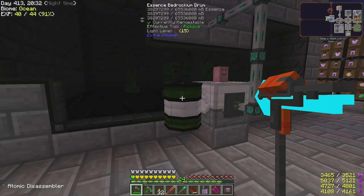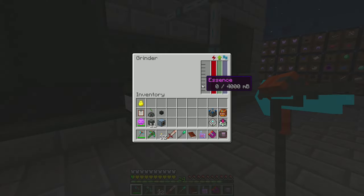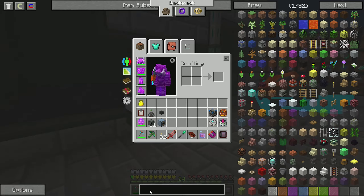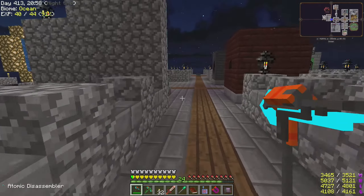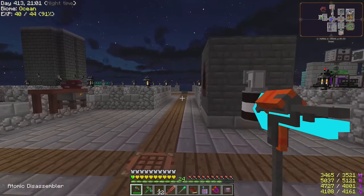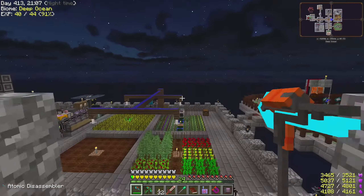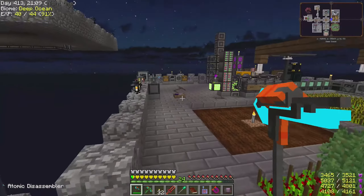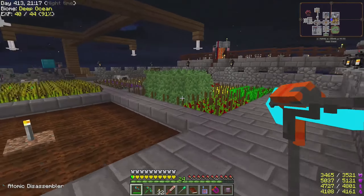I do have a huge bedrockium drum with lots of mob essence. There is a way normally to convert mob essence into liquid experience from Open Blocks, but the way to do this in here is disabled, I think. If you know a way of converting essence into liquid experience points in this mod pack - keep in mind things are different here, and on Titan mode it might also be different - then please let me know. Only if you know. Don't guess, because guessing doesn't help.